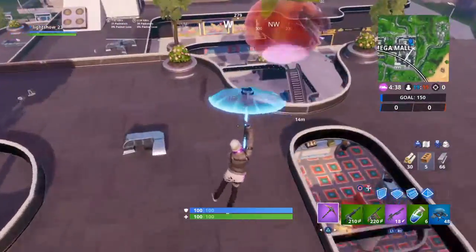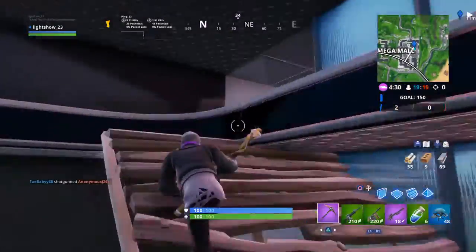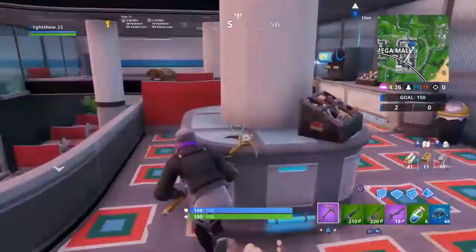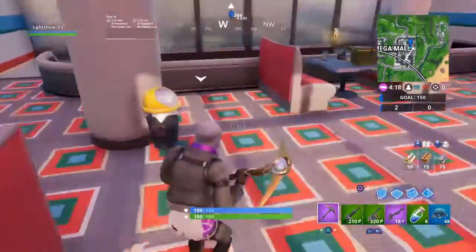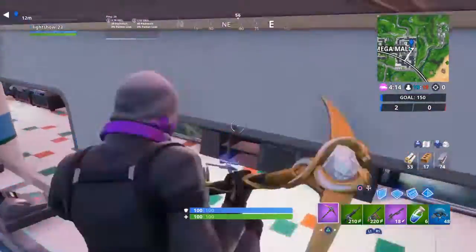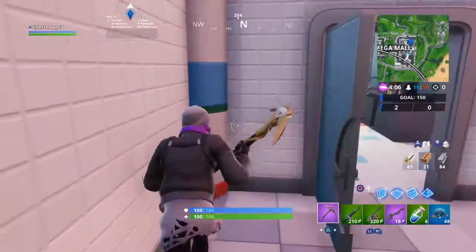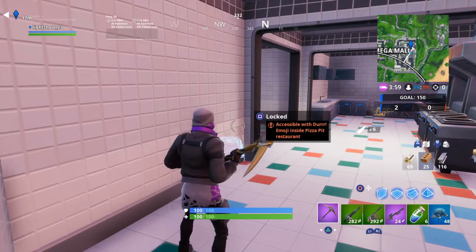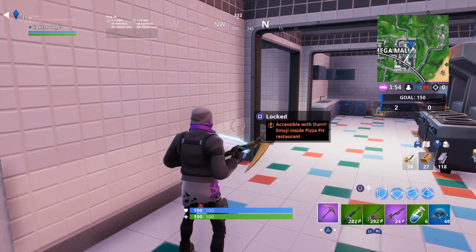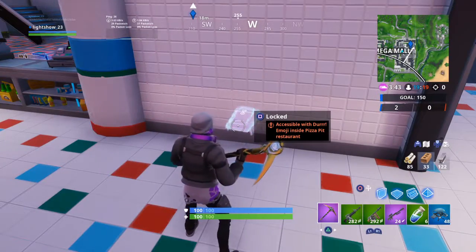Hello guys, welcome back to another video. In this video we are going to be showing another Fort Byte location. This Fort Byte location will be accessible by using a Durr Burger emoji inside a Pizza Pit restaurant. I actually have not looked for it yet — okay, here it is. Accessible with the Durr Burger emoji inside a Pizza Pit restaurant. Right here is the Durr emoji.